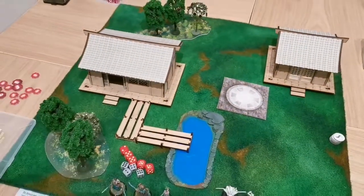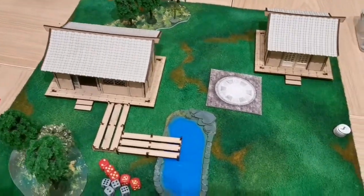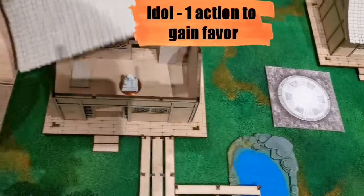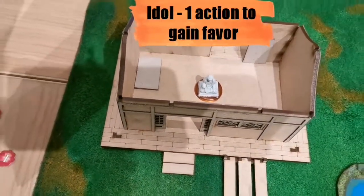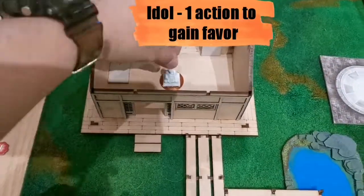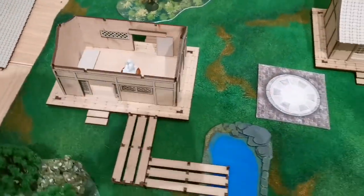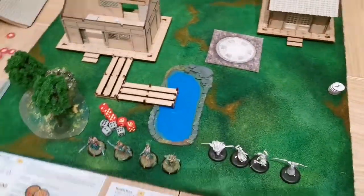Here is our terrain — we're placing the Minka houses. It's a simple non-tournament objective. We have a control zone over here, and inside the Minka house there is an idol you have to pray to and face toward your side to earn points. We need to turn it to the neutral side. Scoring occurs at the end of turn 2, turn 4, and turn 6.